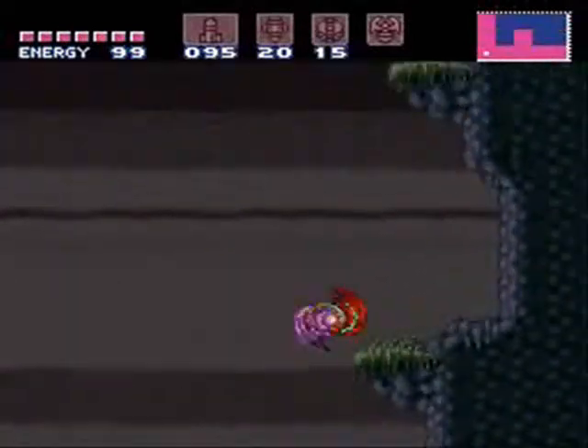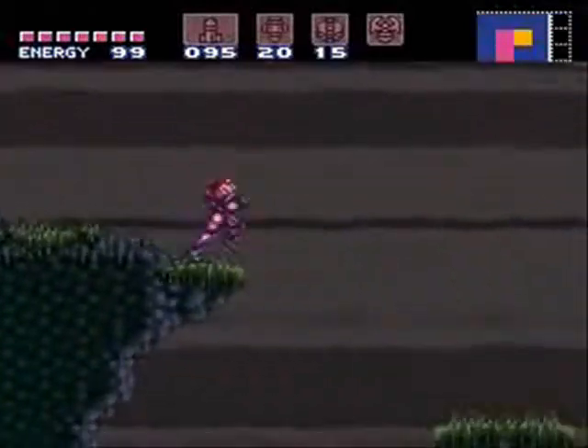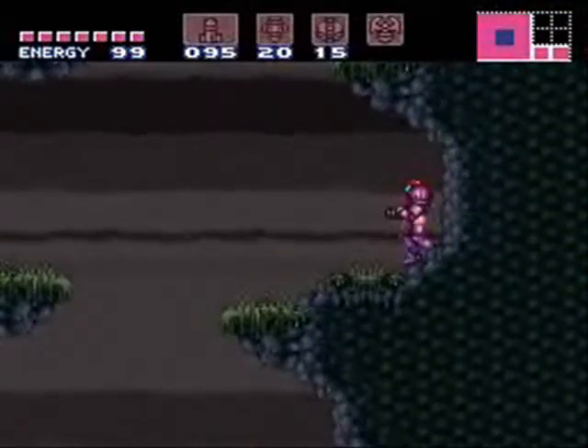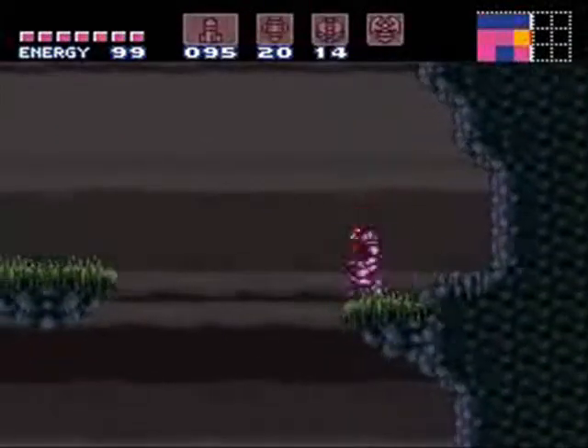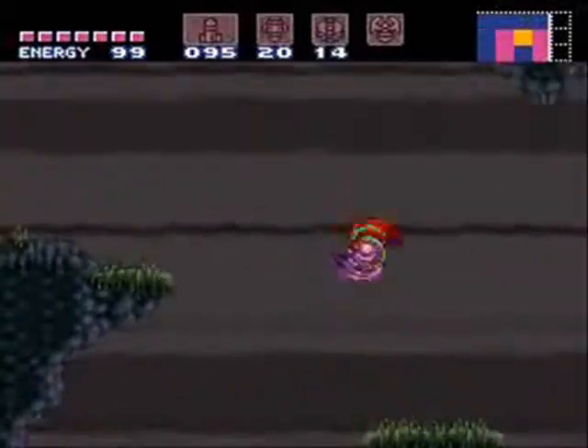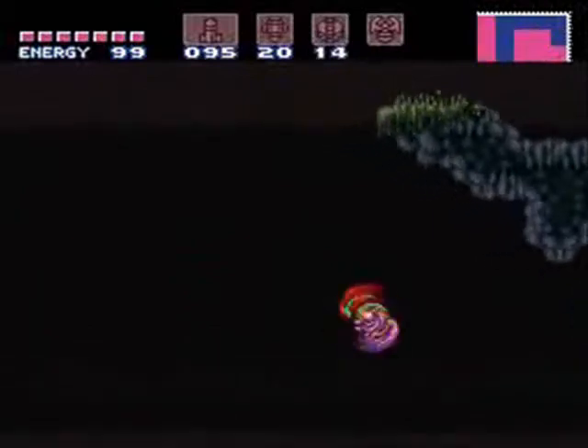First of all, I'm going to explore up here because this has been talking to me the entire game. What's up here? I'm so excited! There is... a wall. Power bombs — the ultimate investigation tool. No? Huh. Can we go higher then? Looks like we can — awesome.